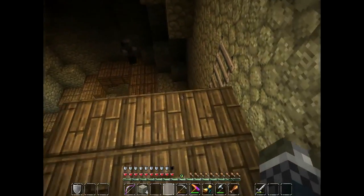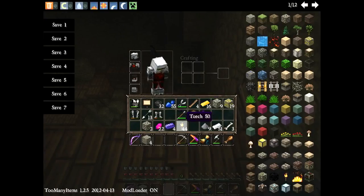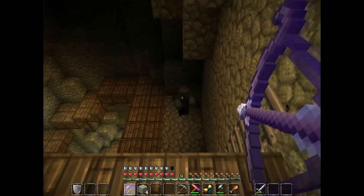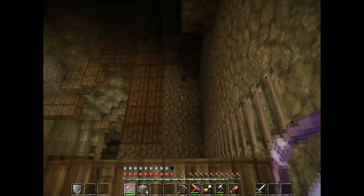We're gonna jump down here. There's a zombie — he's coming for blood. He knows what's up. But I have knight's armor. He can't stop me. Screw you, zombie.